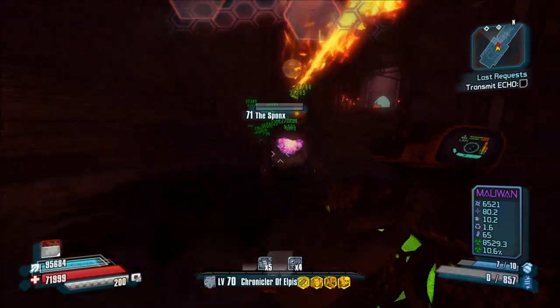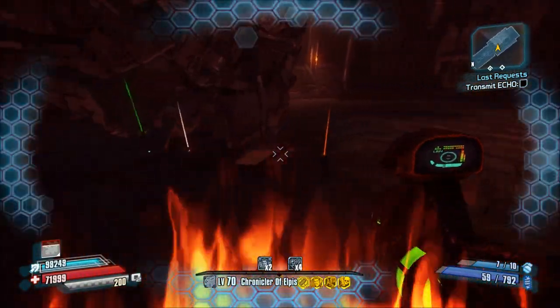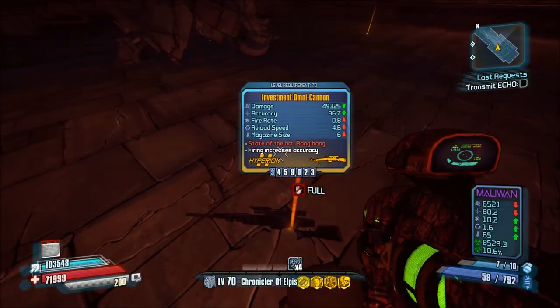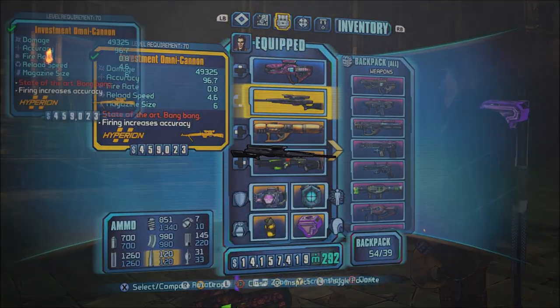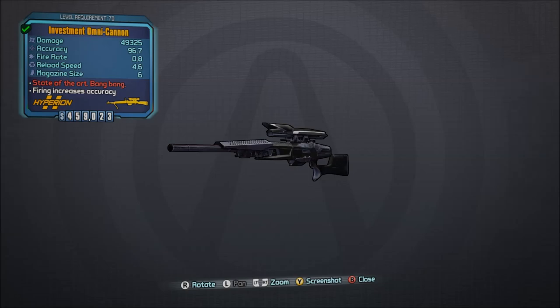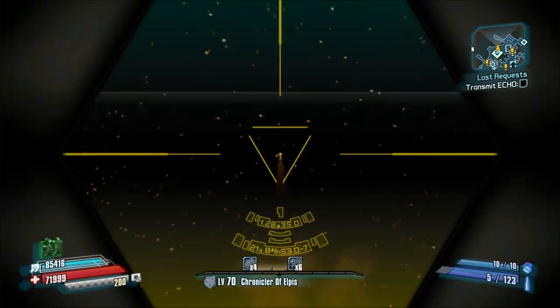To get this gun, you have to kill the Sponx. The Sponx only spawns if you have completed the Temple of Boom quest, or in the middle of the Temple of Boom quest. So this is a respawnable boss, and you can farm this guy over and over again. As you can see here, I got my Omni-Cannon drop from him.